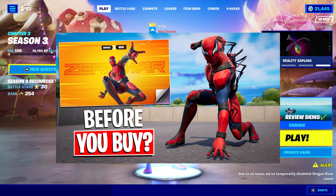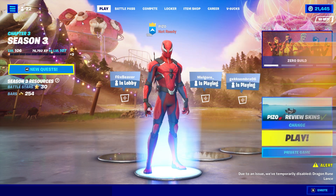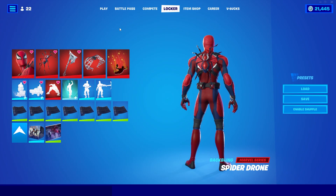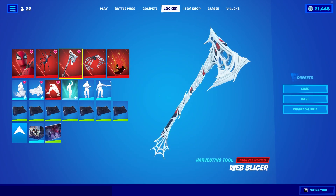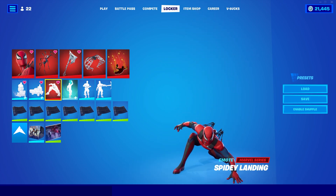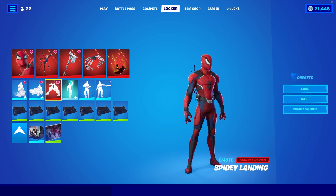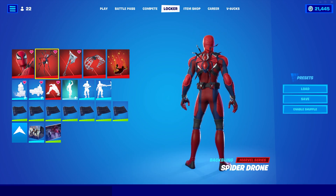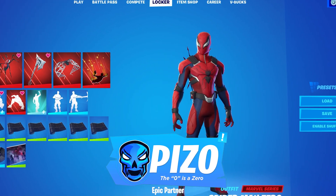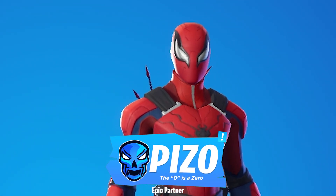Last week I covered the Spider-Man Zero outfit, and shoutout Epic Games — thank you for the early access. They were also nice enough to give me the new harvesting tool Web Slicer, the new emote Spidey Landing, which sounds great and looks fun. I'm gonna review the harvesting tool and emote in-game, and everything you see here — other than my two favorite emotes — will be in the Fortnite item shop tonight, June 16th. If you'd like to use me as a support-a-creator, that is Piz Zero.